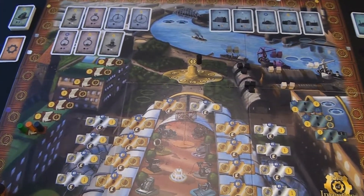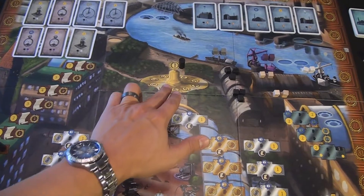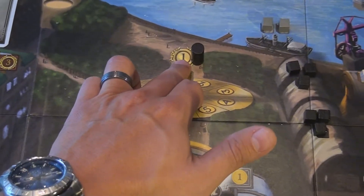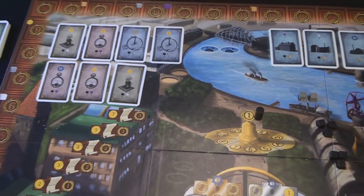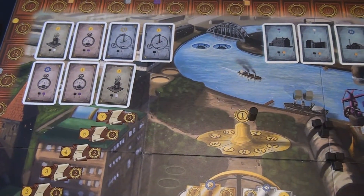On the game board there is a round track, and at the start of the game the black marker will start on the one. For a three player game, we're going to take nine rounds. There are six major areas in which players can use their action tokens through the course of the game, and each of these six areas has spots for two players.